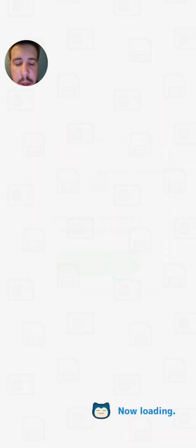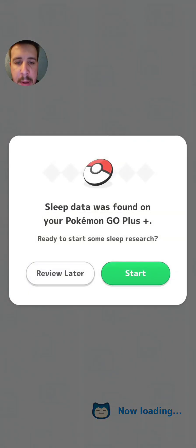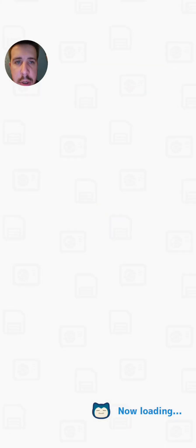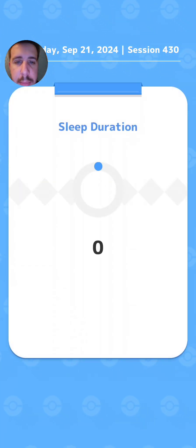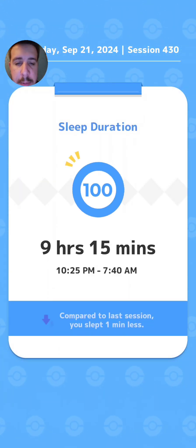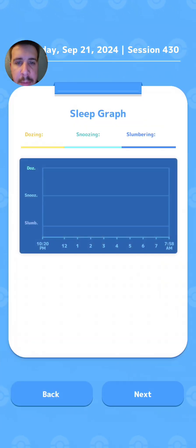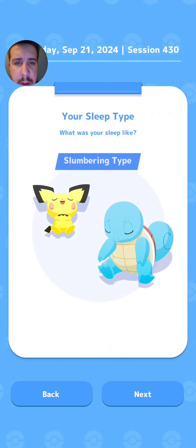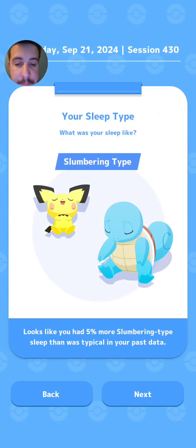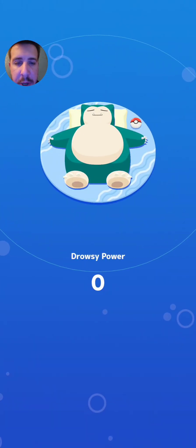Sleep data found! Let's go — sleep data was found, let's start the sleep session. Session 430, sleep duration is going to be 100%. Maybe a snoozing type... slumbering type. Okay, not terrible, we'll take the slumbering.